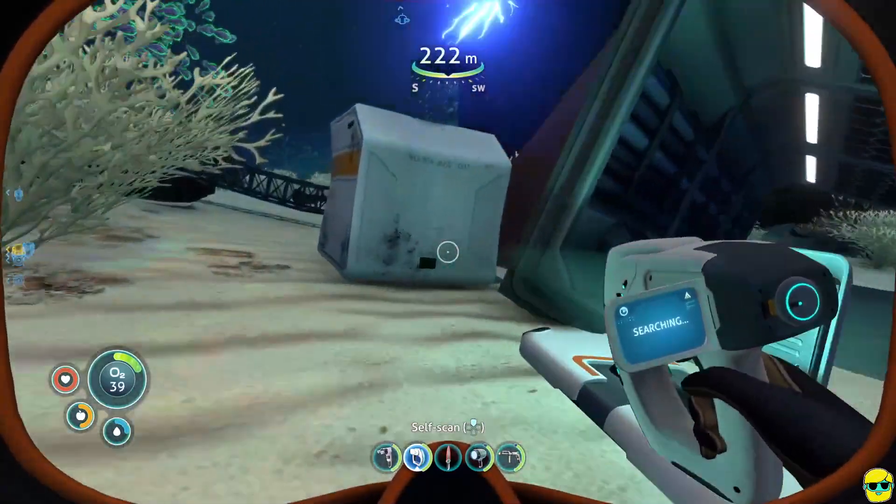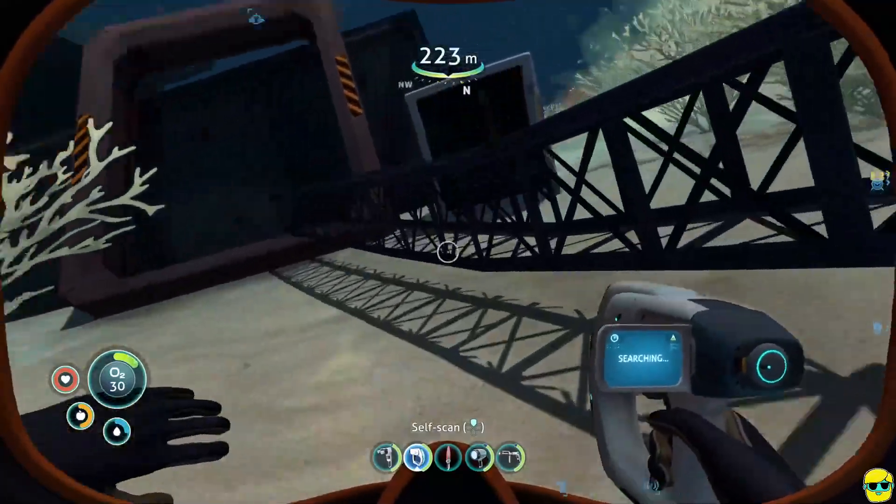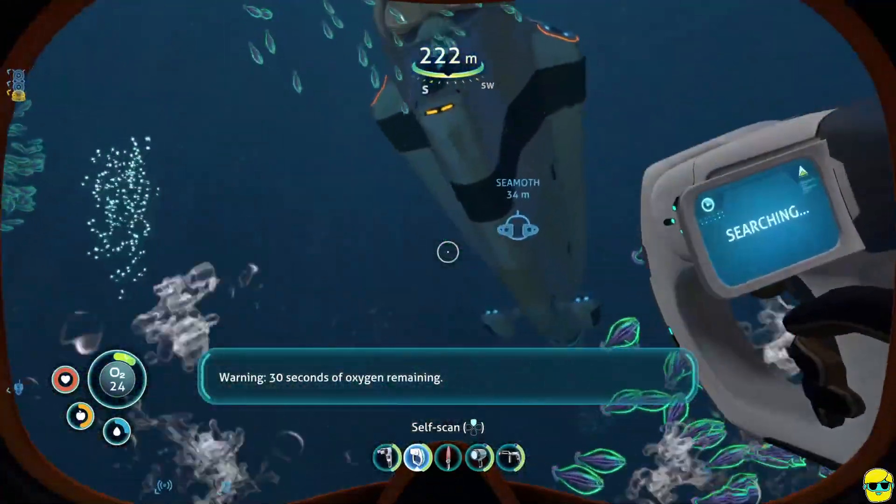Let's get these treasure chests. Water. So we got the vehicle upgrade station and the thermal plant from this — this is another big part of what we want to be doing right now, which is just finding more blueprints and technology for all of our stuff.